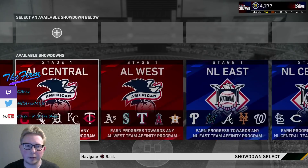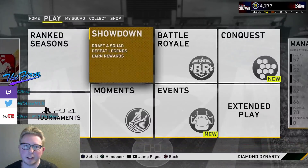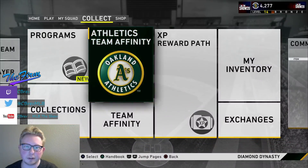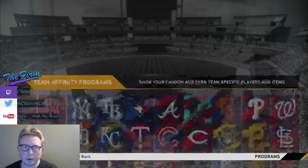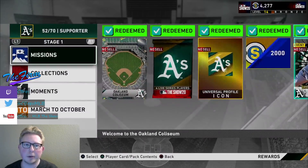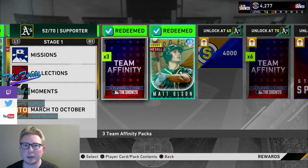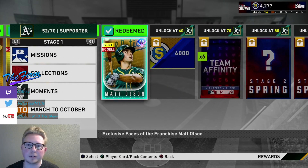So how does this work? You pick a specific division, and when you beat Showdown for that division, you get what's called Team Affinity Vouchers. These vouchers grant 4% credit towards a Team Affinity. Now, 4% doesn't seem like a lot, but if you beat the final boss of Showdown in one of those divisional showdowns, you get five vouchers. So beating the final boss gives you 20% towards a Team Affinity, which means you need to do it three times to get over 50% and get the diamond player.